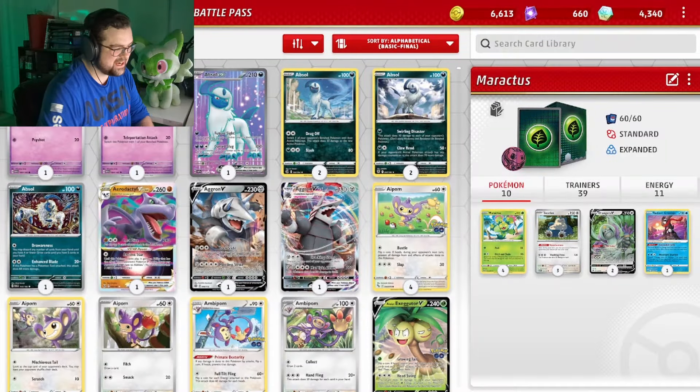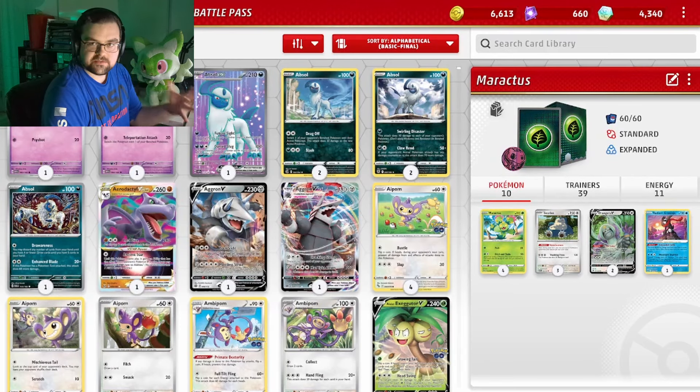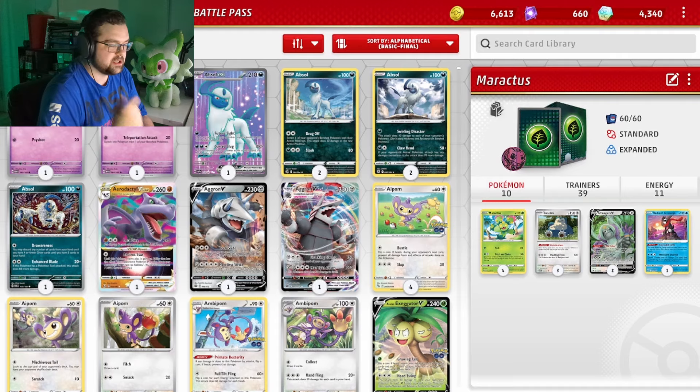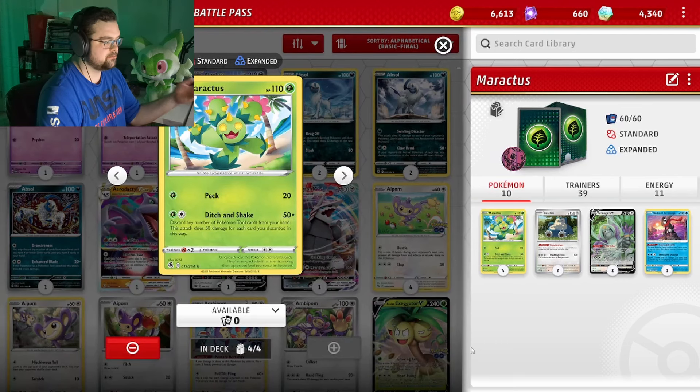Alright guys, so this is Maractus, a pretty funny deck. This was recently played by a player in a recent Limitless tournament. So I'll link that down below if you want to take a look. The main attack here, Ditch and Shake — we can discard any number of Pokemon tool cards from our hand, and it does 50 damage for each.